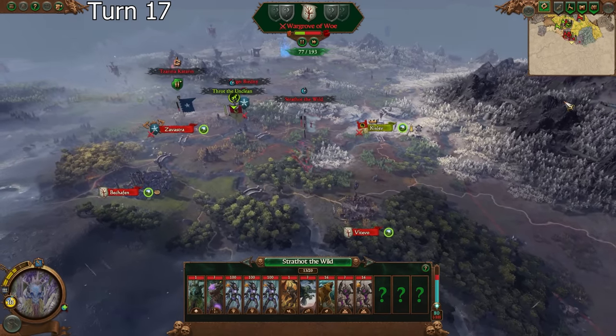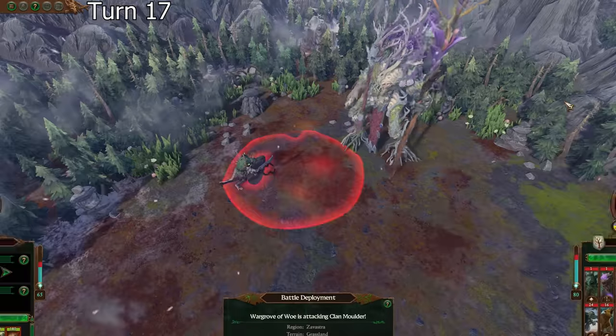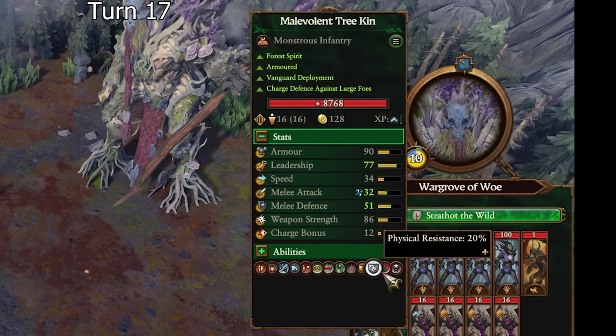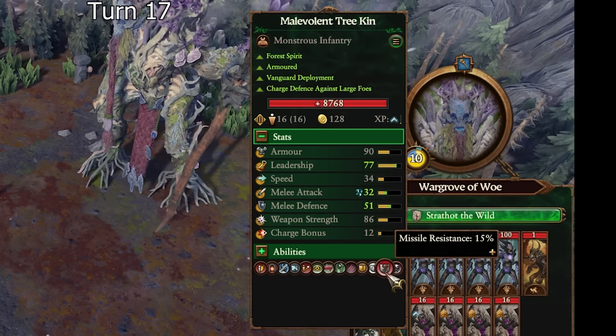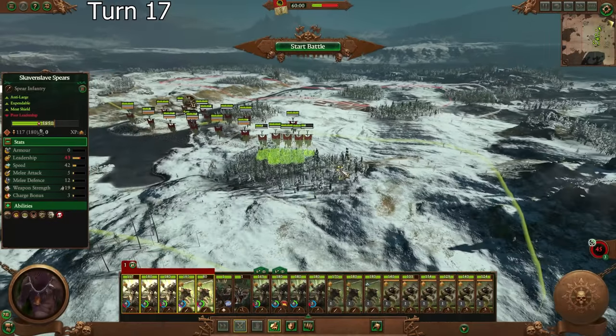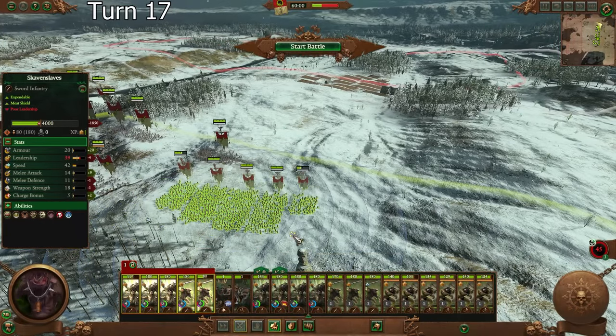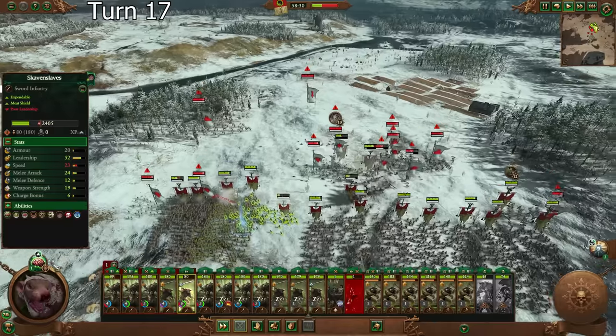You're going to attack that, aren't you? I don't think he wins that, at least not easily. These Malevolent Treekin are tougher than the motherfucker — these guys are just absolute bricks. I don't want to fight them into trees like I normally would: one, because they don't have missiles and I do, and two, because they are trees.